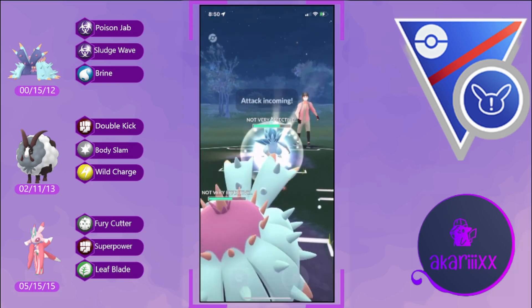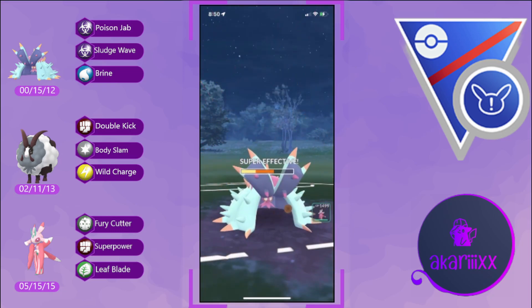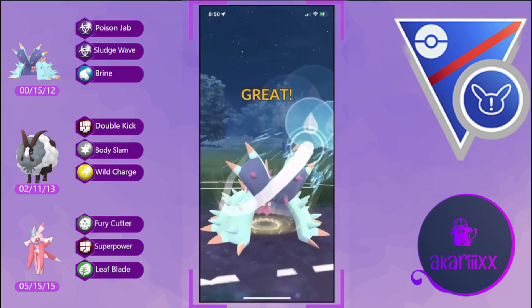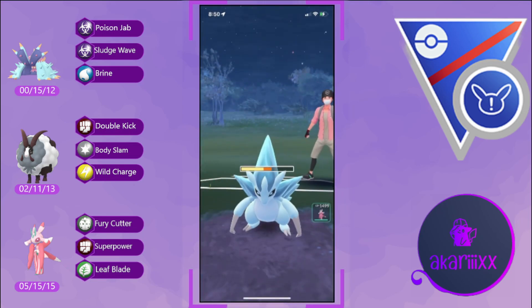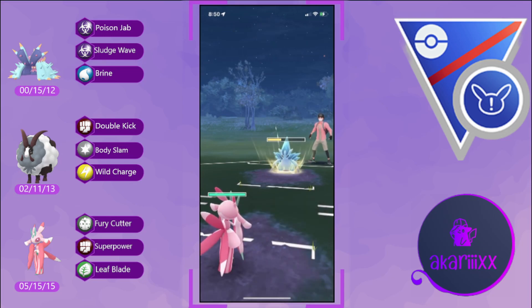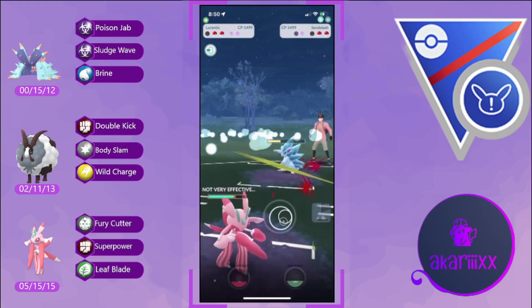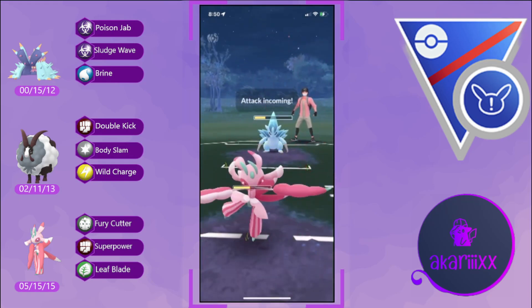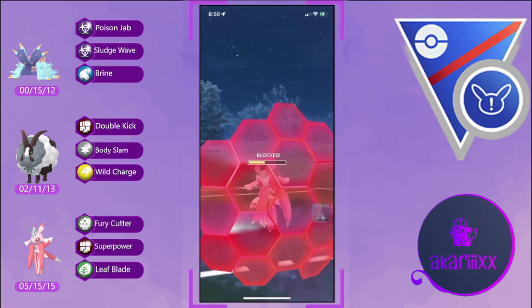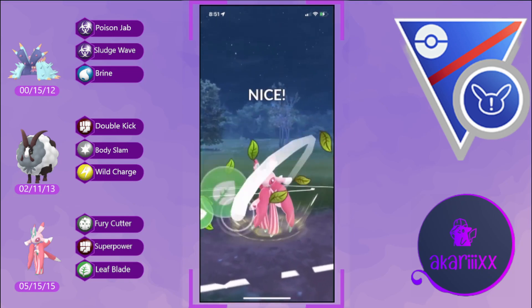We tank a Drill Run onto Toxapex — that's what it's here for, it's an absolute bunker of a Pokémon. We fire off Brine but don't grab the opponent's final shield. We stay in, playing for the Drill Run catch onto our Lórántis, and swap at perfect timing — they do throw the Drill Run and we absorb all of that energy. Unfortunately, as I should have pointed out earlier, the opponent is running the fast move Powder Snow, and those are adding up extremely quickly.